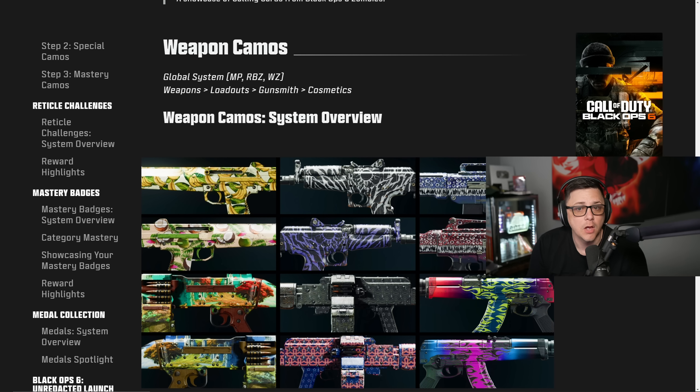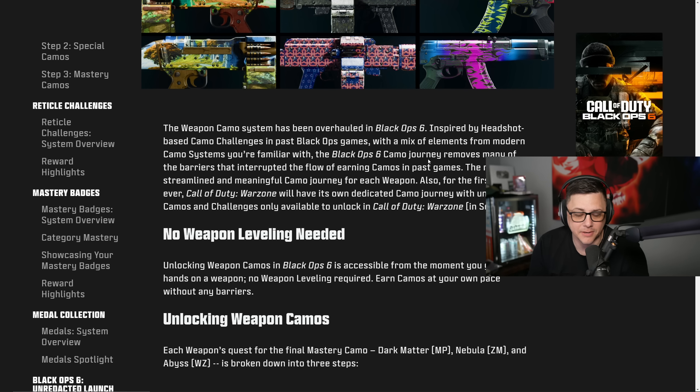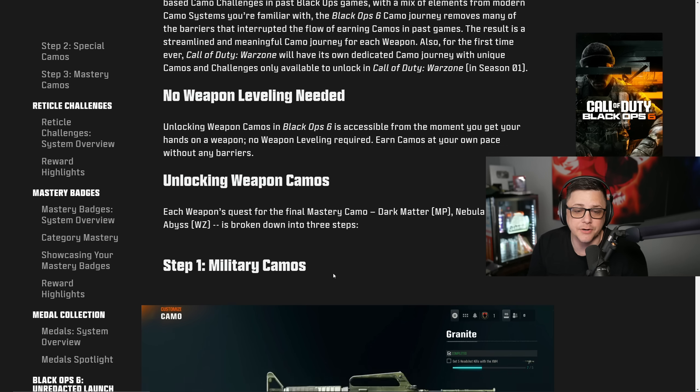There are over 450 calling cards to unlock. Moving to weapon camos — a very important section — no weapon leveling is needed. Unlocking weapon camos in Black Ops 6 is accessible from the moment you get your hands on the weapon, with no weapon leveling required. This is the first time they're doing this. Each weapon's journey to the final mastery camo — Dark Matter, Nebula, or Abyss — is broken down into three steps.